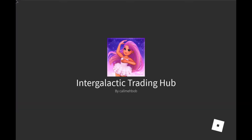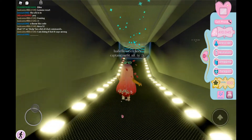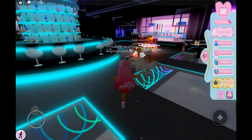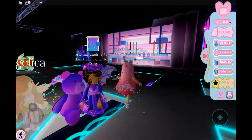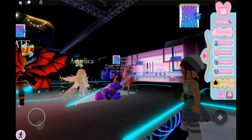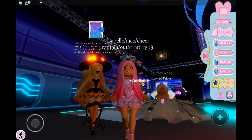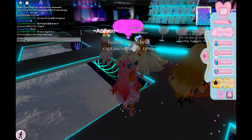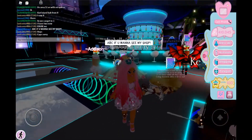I did make a new intro for our new Earth floor videos, so make sure to tell me if you like it or not. Let's do some trading — my hair was still loading. Let's go see if we can get some really nice trades. Look at all the new kids. Hey everybody! I love her outfit, it's so pretty — oh my gosh, she has a halo, the spring halo! That's so cool. This girl looks really pretty too, she has the shadow boots. Let's type in the chat: ABC if you want to see my shop.